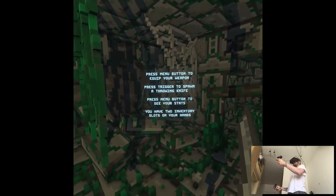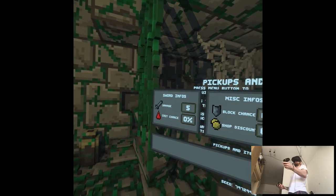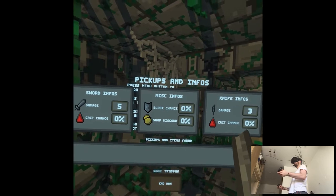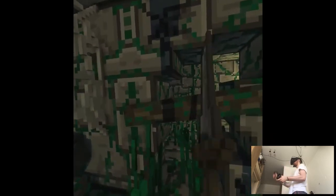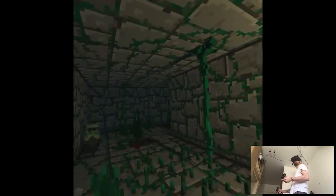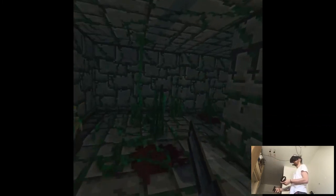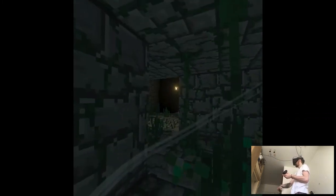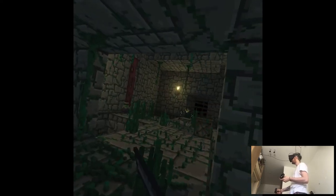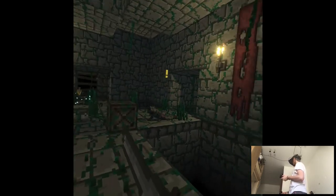Press trigger to spawn a throwing knife, menu button to see your stats. So you have sword and knife. The knife disappeared — maybe it was a limited amount. So it's basically a roguelike dungeon kind of thingy. Wow, that's very cool! I guess that's the first enemy.